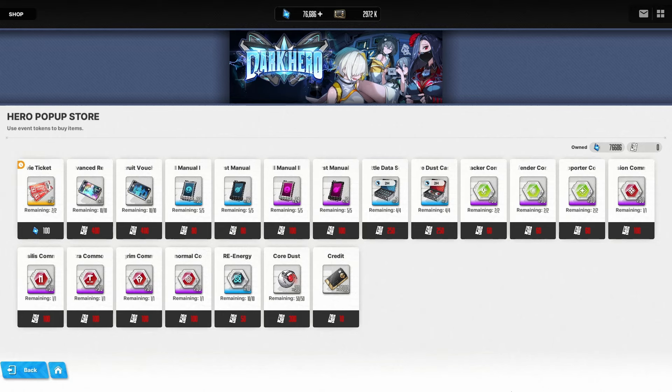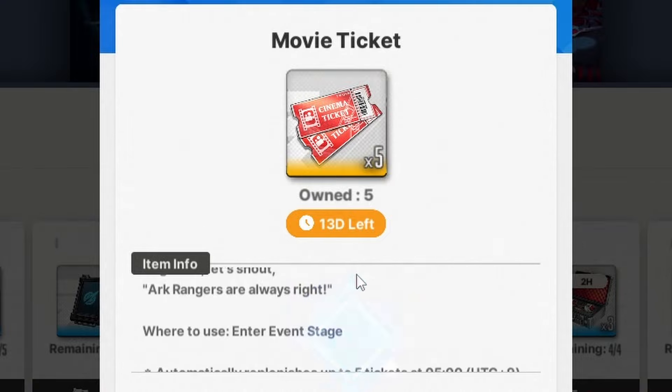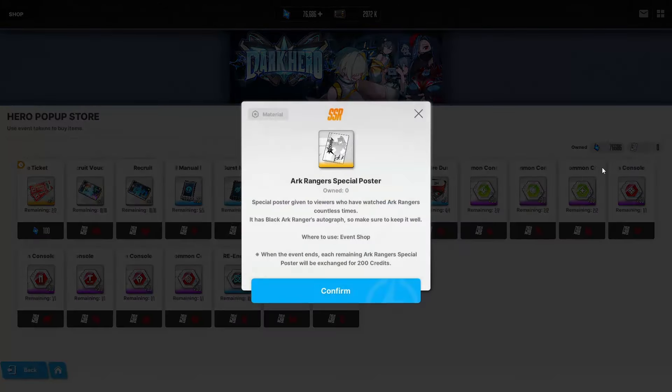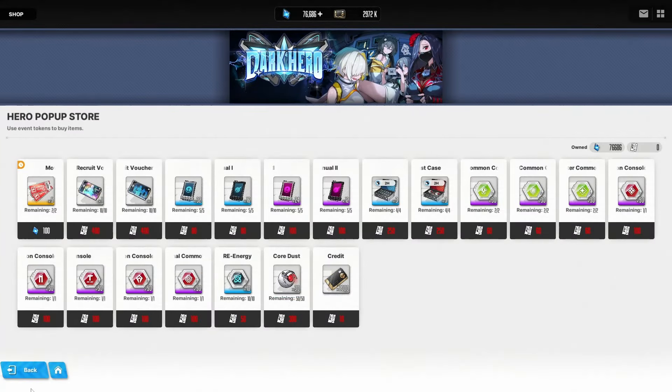Looking at the event shop, it's the standard stuff — advanced crew vouchers, regular vouchers, skillet materials, resources, consoles, and things like that. The event prize is a movie ticket to the theater version of Arc Rangers. The event currency is an Arc Rangers special poster with the Black Arc Ranger's autograph — pretty cool.